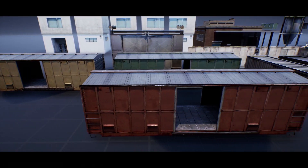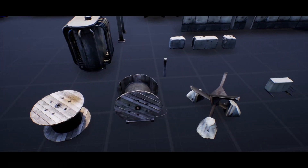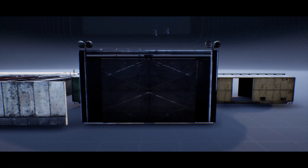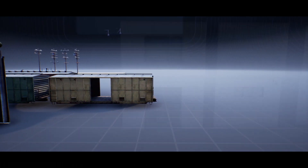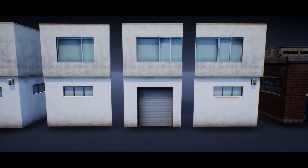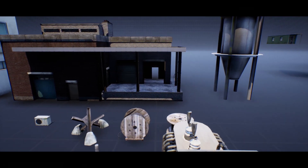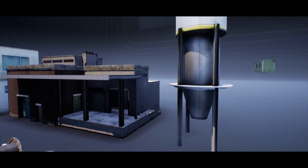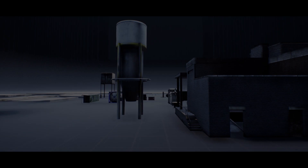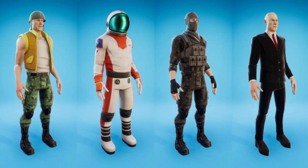We can see the train carriages next to some of the crates, as well as the walls and gate. Here's the front of the modular building — you can build your own with walls, doors, and windows. That building over there is a loading spot for lorries, so the lorry would park and unload or load. Here's what it looks like inside, and then the back of the buildings as well.